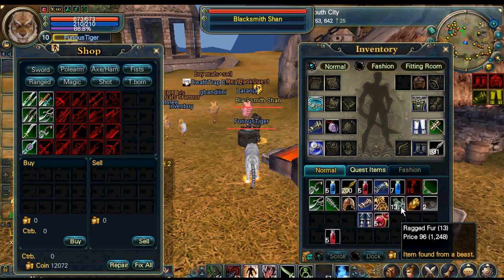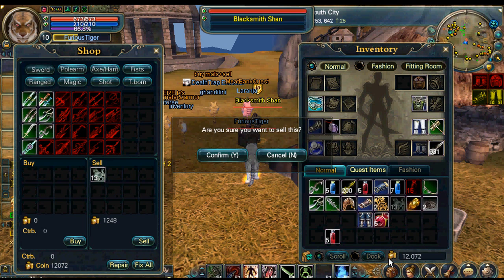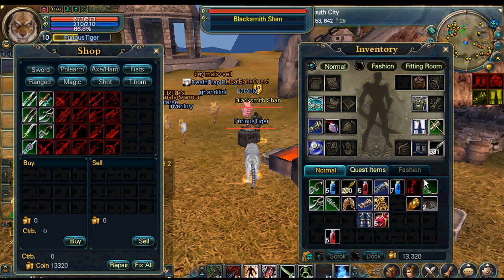Here's something I want to sell — I'll click and drag it over to sell, click sell, and then after I click confirm it'll add to the total of my inventory at the bottom.